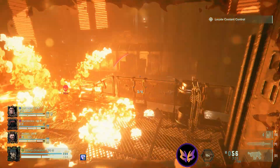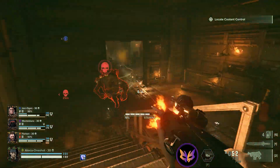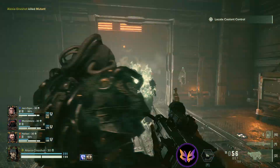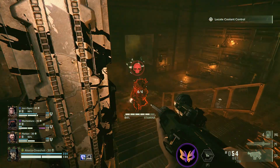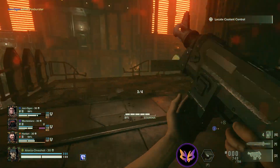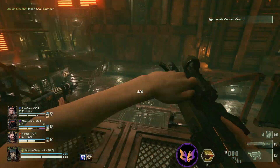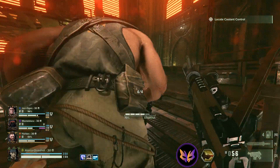Muties, bombers, trappers, hounds — priority targets. Don't hesitate to just run from poxbursters. Sometimes just getting around a corner, if you've got full stamina, you can outrun their bursts.